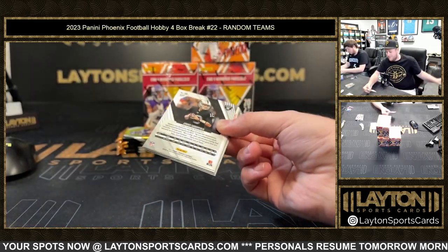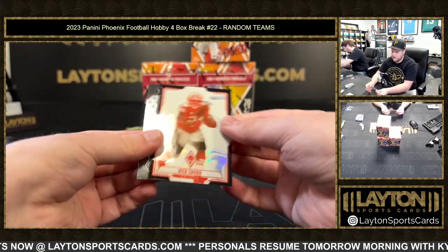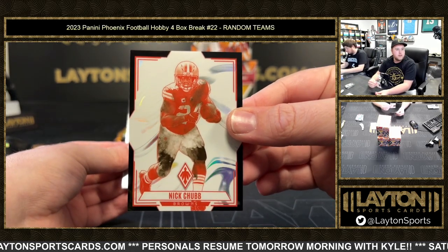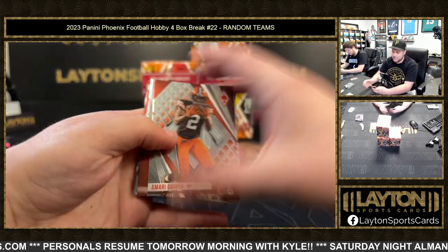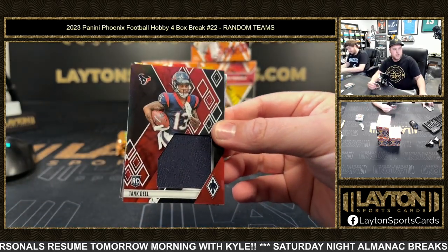Lightning's about to win half that money — there we go. Nick Chubb on the black contour, 7 of 10 — that's dope dude, nice one there, congrats on that one for the Browns, and Jimmy G. Four to go everybody, 10 silver packs per spot. Tank Dell to 125, jumbo jersey card.